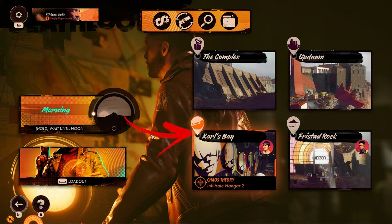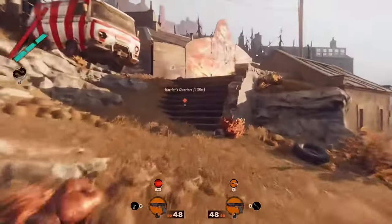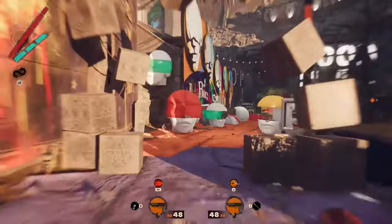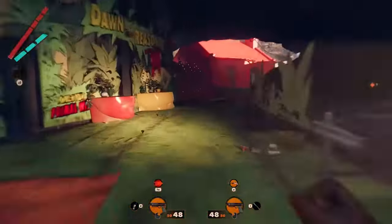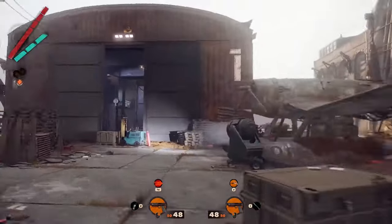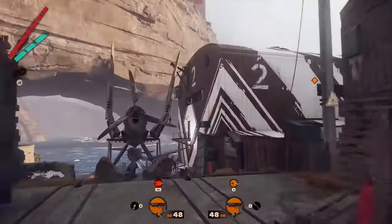Morning is the right time to visit Carls Bay in order to save this character. After exiting the safe house, use the main road going to the right. After a while, you will reach the Trezor of Ice entrance. Before this location, on the right, you will find a small passage that will lead you in front of Hangar 1 and 2.